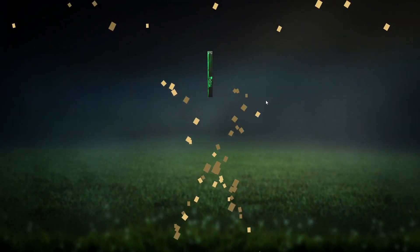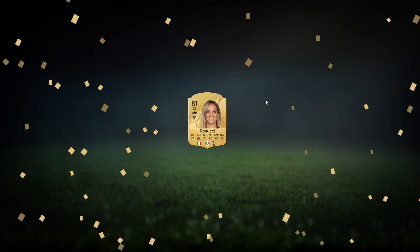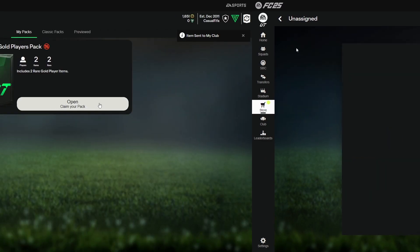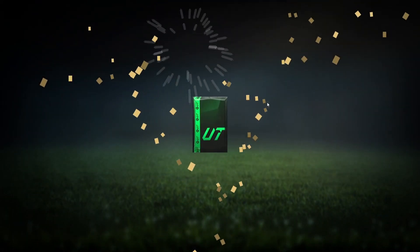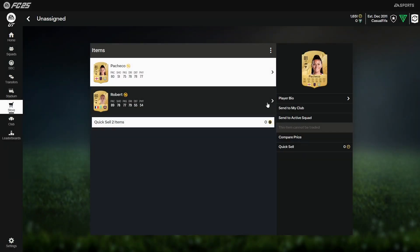Two rare gold packs - let's see. Not very good, not at all. Medina - another decent card for SPCs though. Last one - another bunch, 1,600 coins to work with, and a Pacheco. Our luck isn't in right now but we're going to do what we can with what we have.